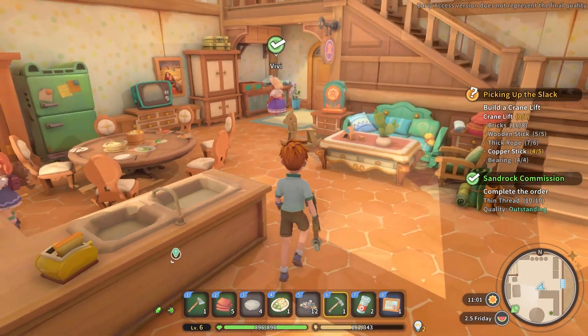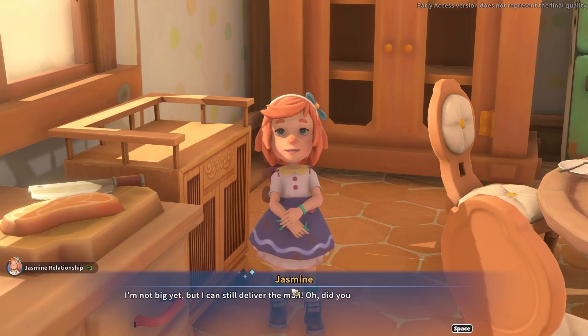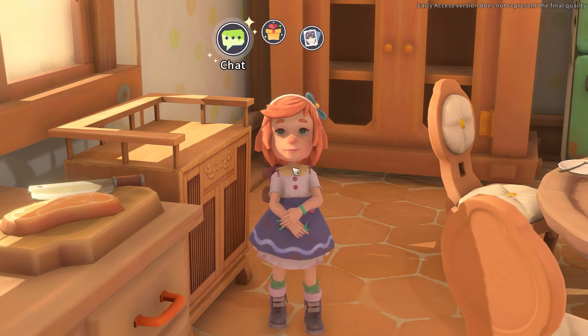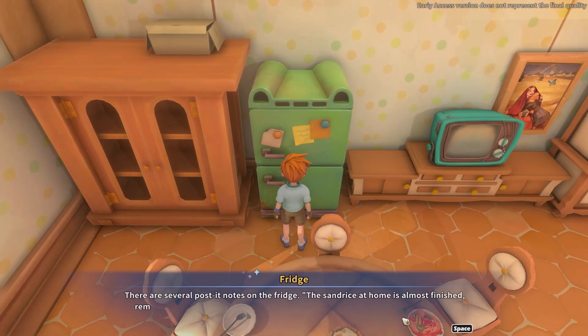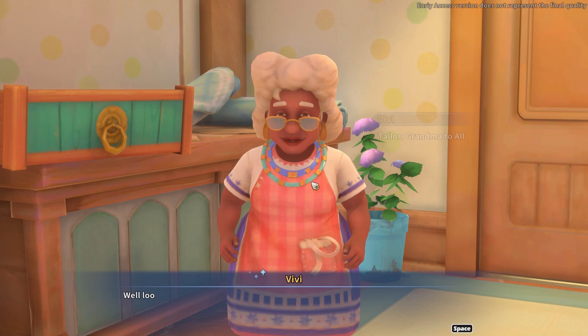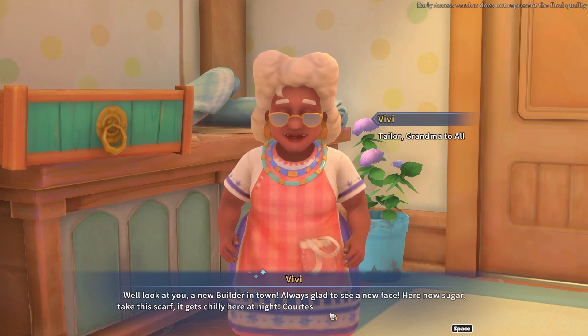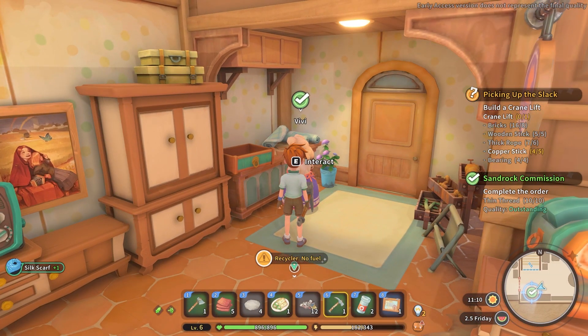Tailor-Made - I don't think I've been in here. Hi Jasmine - I remember you, you were stealing from my mailbox. I'm not big yet but I can still deliver the mail. Did you get your subscription for the Tumbleweed Standard? There are several post-it notes on the fridge: the sand rice at home is almost finished, remember to bring back 50 bags on the way home. Hey, she's got a TV - that's nice.